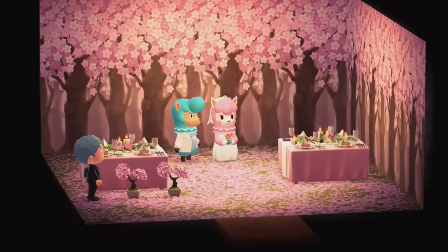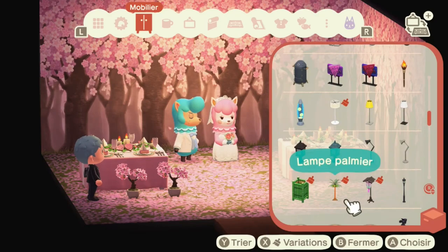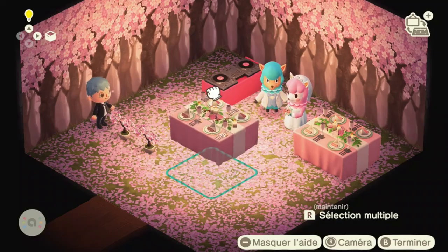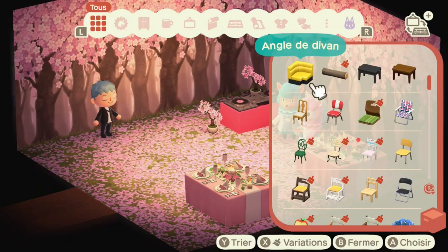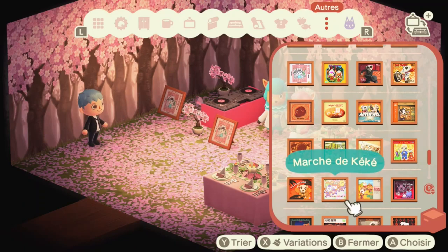I also noticed you can change the color of the picture frame you get for your villagers — I didn't know that before. Then I was searching for Japanese and pink furniture, and I found this DJ booth which I really like. I felt really lucky that I actually had the pink one, since I don't have that much furniture yet.